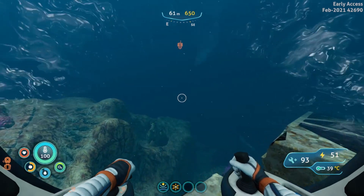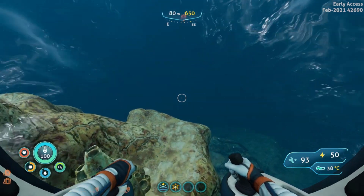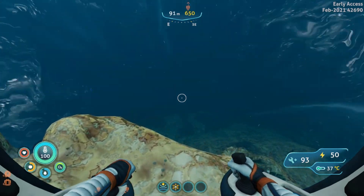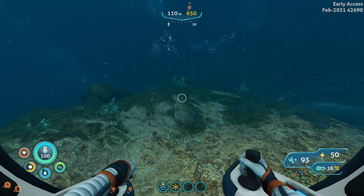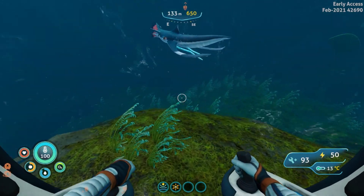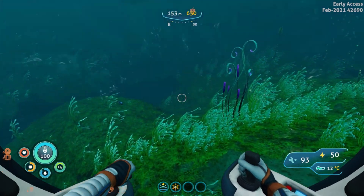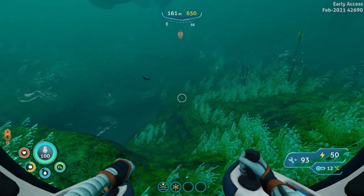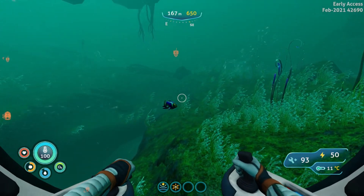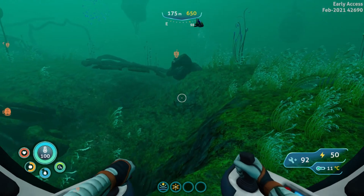We will be encountering squid sharks on our path. Once we get to the drop-down, let's go ahead and drop down as far down as we can. As you can see, there is a squid shark in our path right there. Let's just keep going. Don't stop — he will eventually, hopefully, give up.